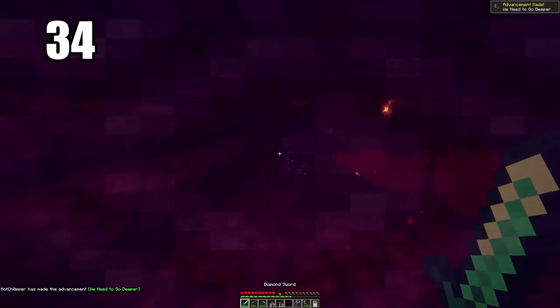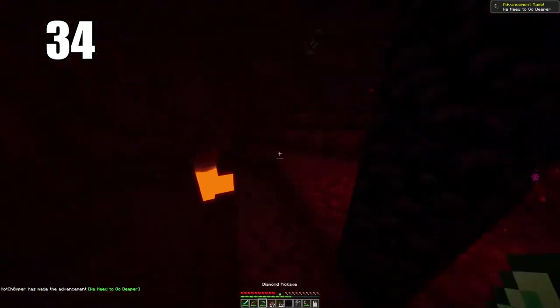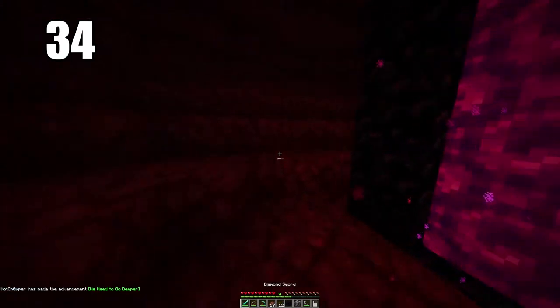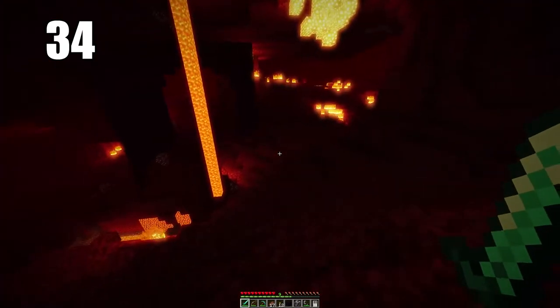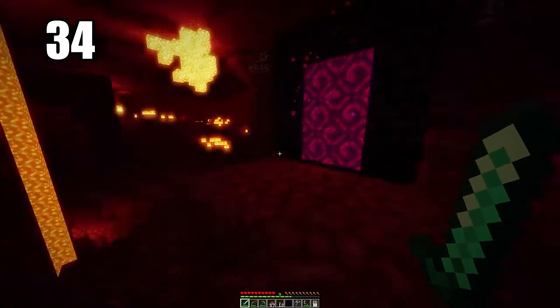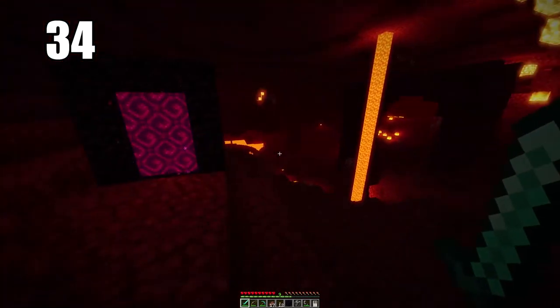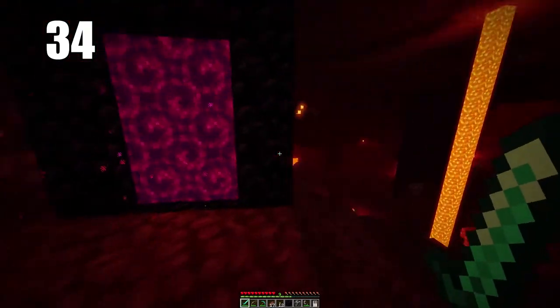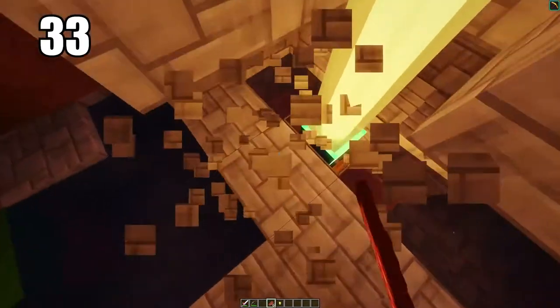Number 34: make sure you're prepared when entering the Nether. This means having some enchantments for fire resistance, and also having a water bucket — arguably more important than anything else you could take. Having a lot of food is necessary because there's not much you can get in the Nether besides mushrooms. General preparedness is key.